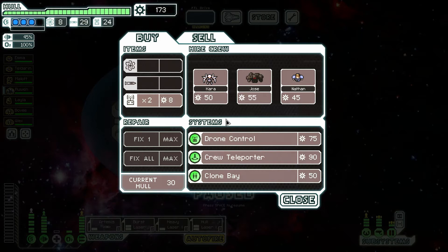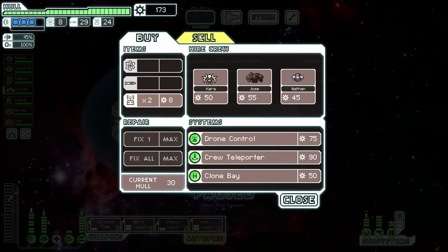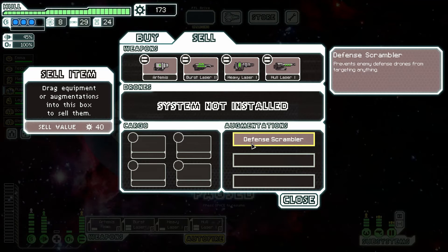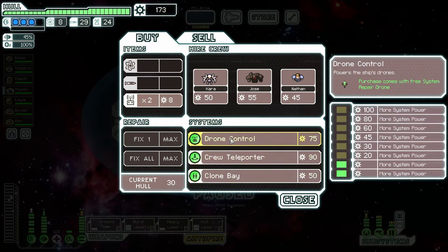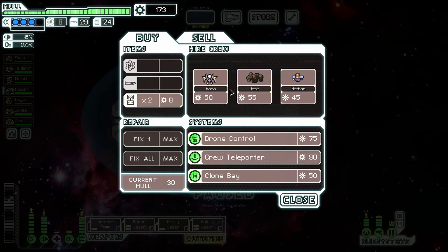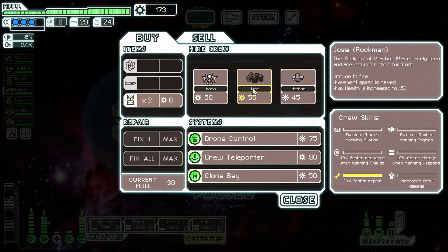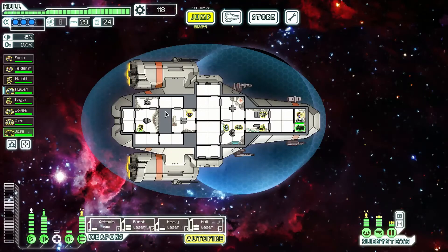I can get one more crew member. I'm going to make that Jose, the rock crew member. I'm going to send you to the shields with Alex and Ruen.